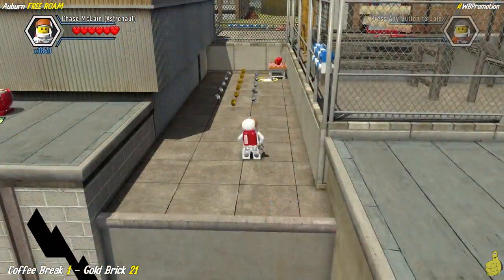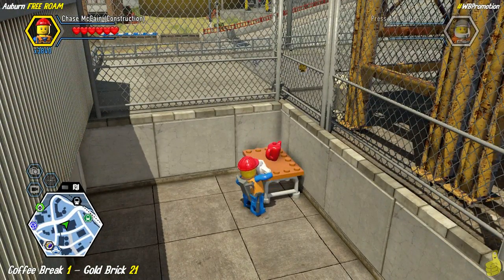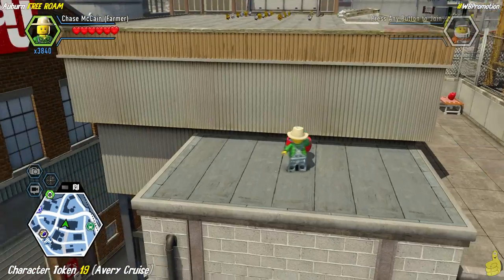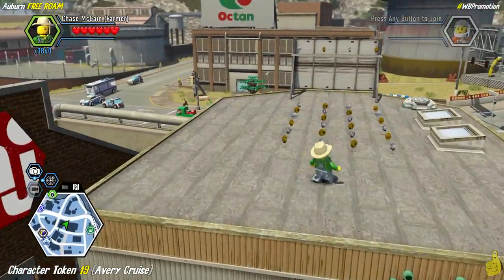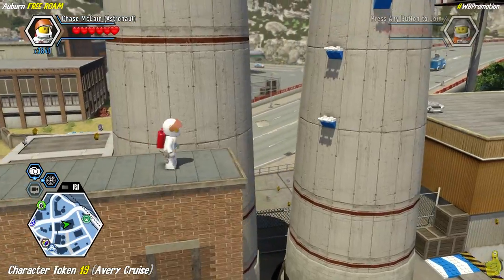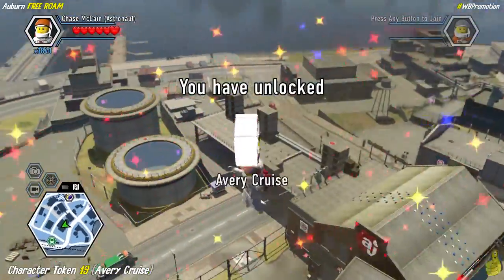Drop down into the nook where we earlier painted a box of cherries. Pull out the coffee mug for a coffee break and collect the gold brick — one more coffee break left at Lady Liberty Island. Then use the farmer joe watering can to get up to the rooftop and the jetpack onto the handhelds of the building on the right. Climb the handhelds all the way up to the top of the large smokestacks and collect Avery Cruise's character token.